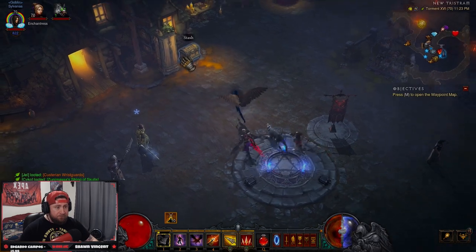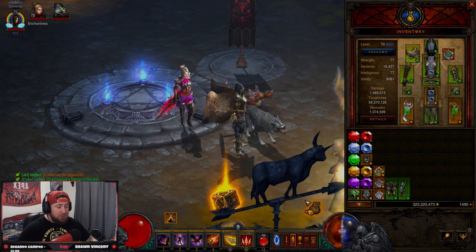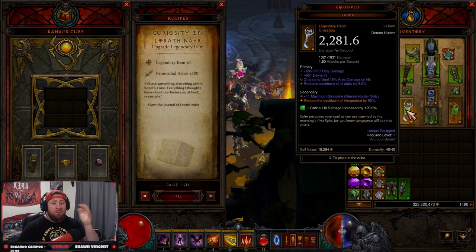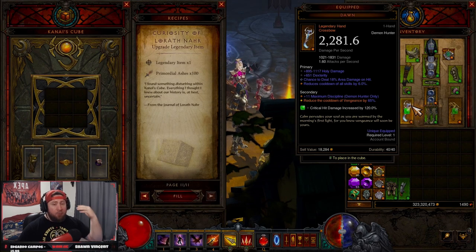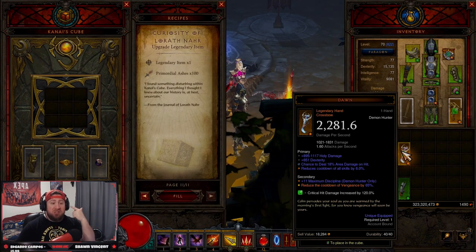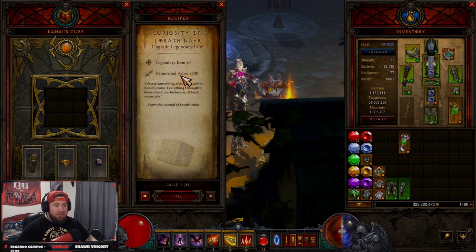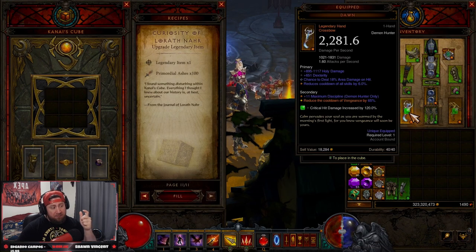That's how the ashes work — it's a very awesome mechanic. A big shout out to Rax and the community who talked about this a lot. It's already hard enough to find primal ancient items, but it's even harder when you finally get your Dawn to drop and the stats are bad. How long before not only do you get another primal, but specifically a primal Dawn? The chances are just so low. With this recipe, all you have to do is find Dawns, get ashes, and upgrade them.